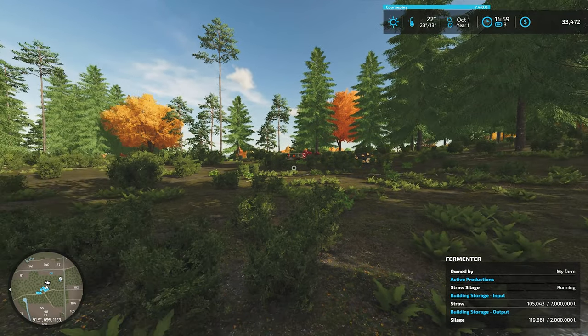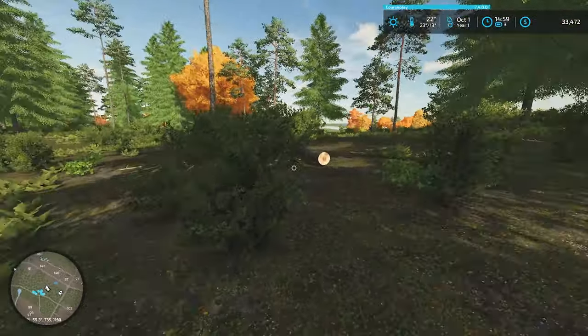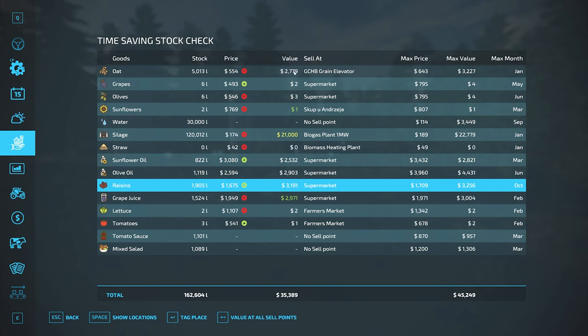What on earth did we do today? Let's check our stocks. Oats are now $2,700 — who cares. Our silage is worth $21,000 right now, not counting the straw. The oils are going to be great — as long as we're producing oils they're going to add up fast. We've got 3,800 liters of oil worth $5,400 to $8,500 in income. Grape juice is also looking good. These are going to be good for us.